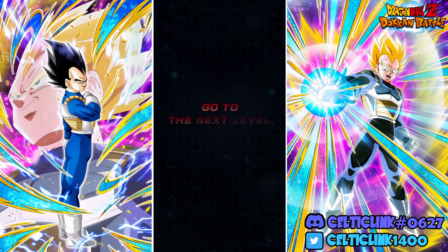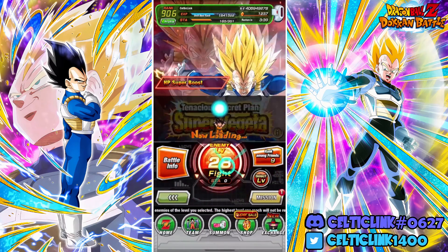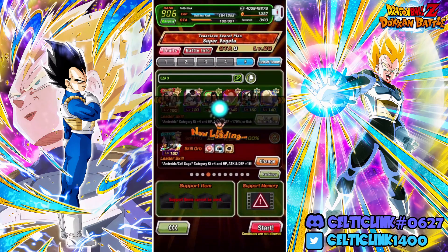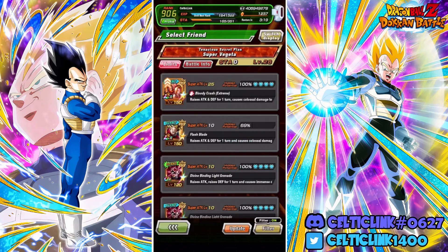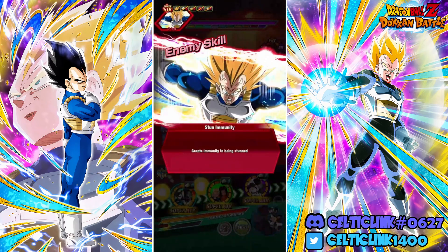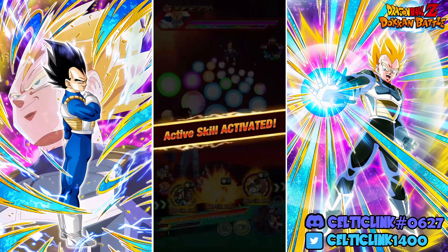Stage 28 - let's hop into our Androids variant. We check if we can find a PHY type on the friend list - yeah, there we go, perfect. We could run LR Cell but there's nobody to activate Big Bad Bosses for him, so that's not that helpful.